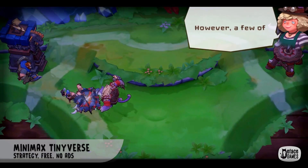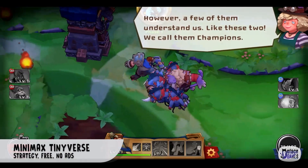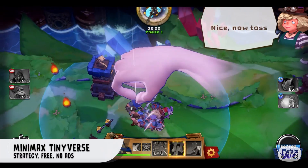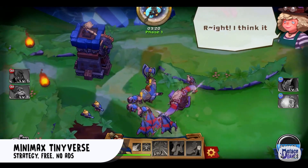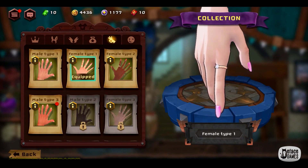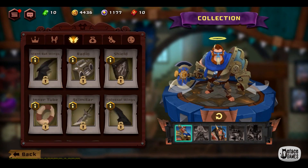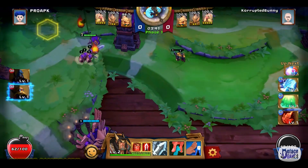Moving on to Minimax Tinyverse. It is a free-to-play real-time strategy game that has made its way from Steam to Android this month, and it's a lot of fun to play. Essentially, this is a competitive tower defense game, but it does feel different from others of the same genre. Everything in this game oozes quality — the art, the gameplay, the ability to practice against AI, and the amount of detail in this game are unmatched.